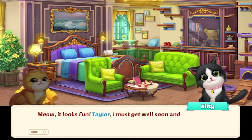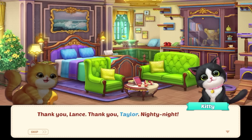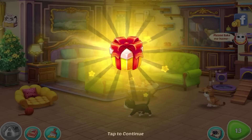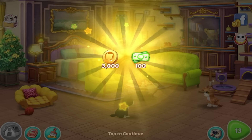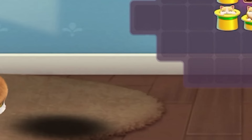'Kitty, I must get well soon and play with Lance together.' It's late now and you should go to bed. 'Let's have a rest together with Kitty. Thank you, Lance. Thank you, Taylor. Nighty night.' Let's put Kitty to bed. I got a present — some money to help take care of the kitties. Wait a minute — Kitty's not even going to sleep in the cat bed I got for her? The sun is up, it's a brand new day. Join me in the next part and we can keep hanging out with these adorable little kitties. I hope you guys have an amazing one. Bye!